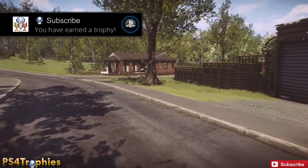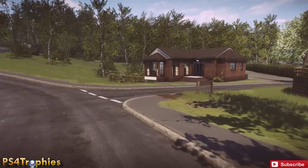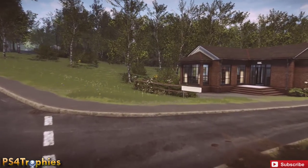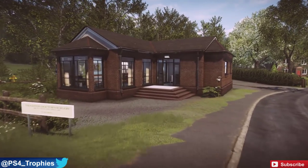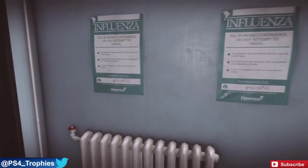Hey guys, I want to talk to you about the Hypochondriac trophy in Everybody's Gone to the Rapture. You get this for arriving and leaving Wade Surgery many times. At the very back of the very first area in Yawton is this house here with a bunch of glass windows.